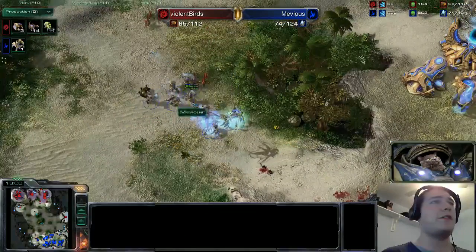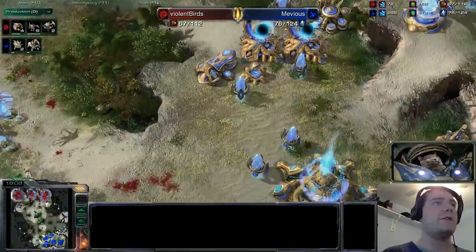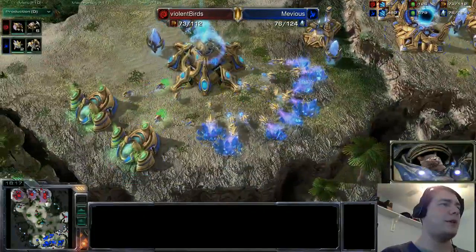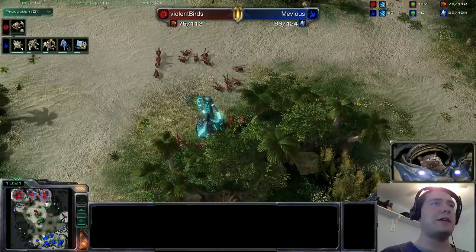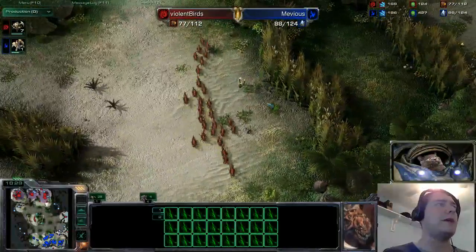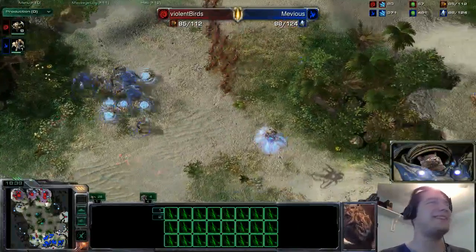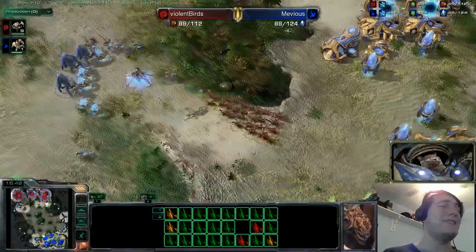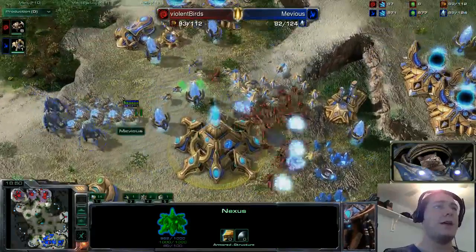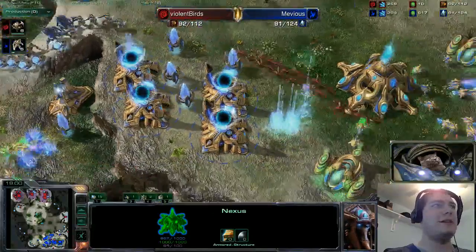The zealots and sentries make their way down to secure the common ground in front of the third. Worth mentioning: the normal ramp into the natural is completely walled off — the only way out is this battleground right here. Some roaches were poking at it earlier, but now in a lull I can mention it. Those zealots kind of forced the zerglings to do a run-by rather than a massive engagement where they could have gotten a surround — a couple of probes go down, but once zealots and sentries arrive those zerglings are quickly cleaned up.